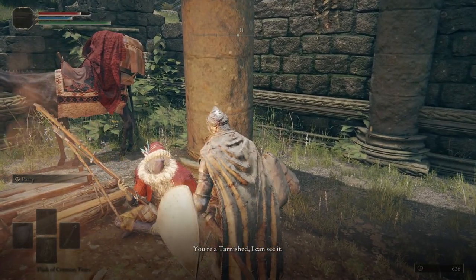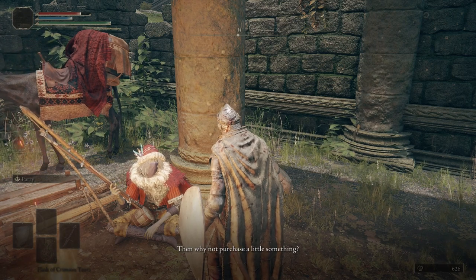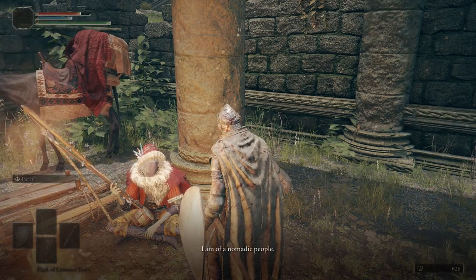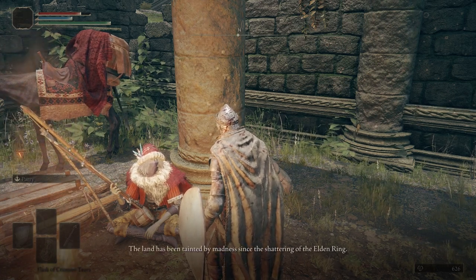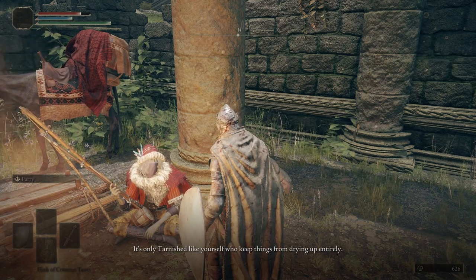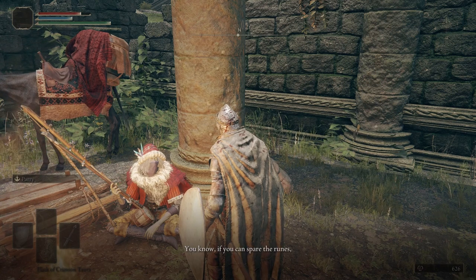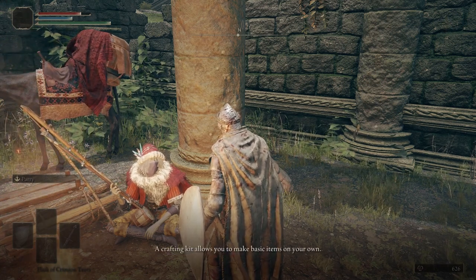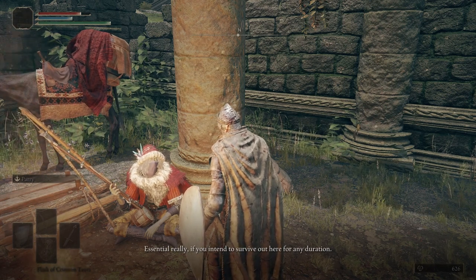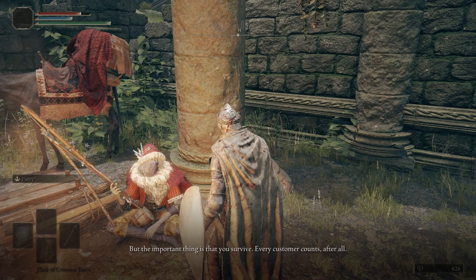'You're a Tarnished — I can see it. And I can also see that you're not after my throat. Then why not purchase a little something? I am Kale, purveyor of fine goods. I am of a nomadic people, selling wares as I travel. The land has been tainted by madness since the Shattering. It's only tarnished like yourself who keep things from drying up entirely. If you can spare the runes, you should buy yourself a Crafting Kit — it allows you to make basic items on your own. Essential if you intend to survive out here.'